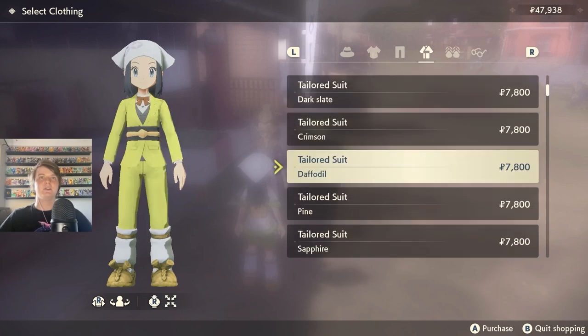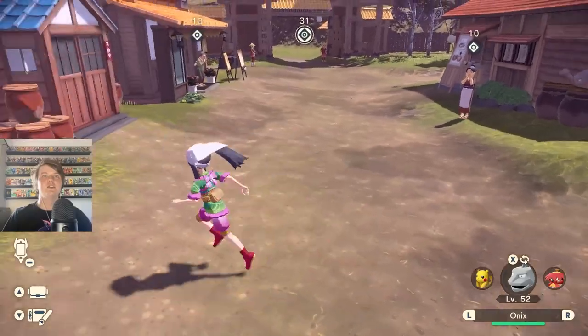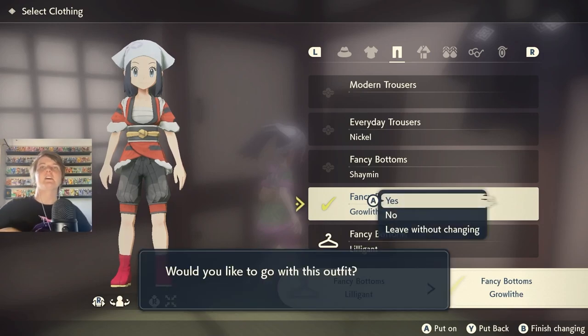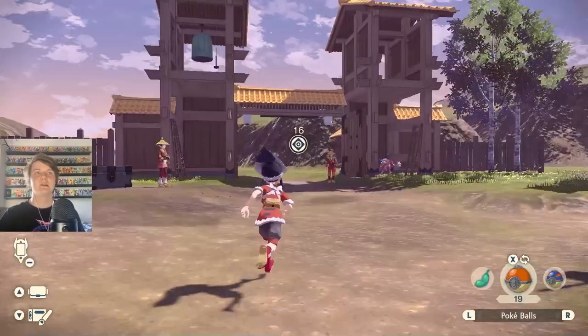Oh and Growlithe fancy bottoms - the Lilligant ones I like, that outfit looks pretty similar to the one we already had. Oh my gosh there's tuxedos. I want to change into one of the Growlithe things actually - the Growlithe clothes are really cool. Yeah, let's go with the Growlithe outfit. I just bought those Lilligant ones for no reason. Yeah that looks really cool - anyway, let's actually play, we've got a new area to explore.